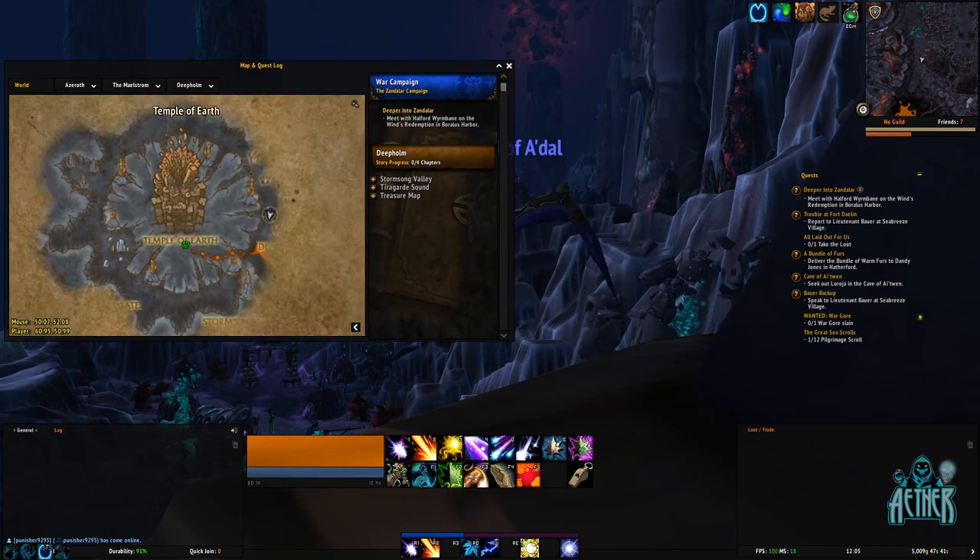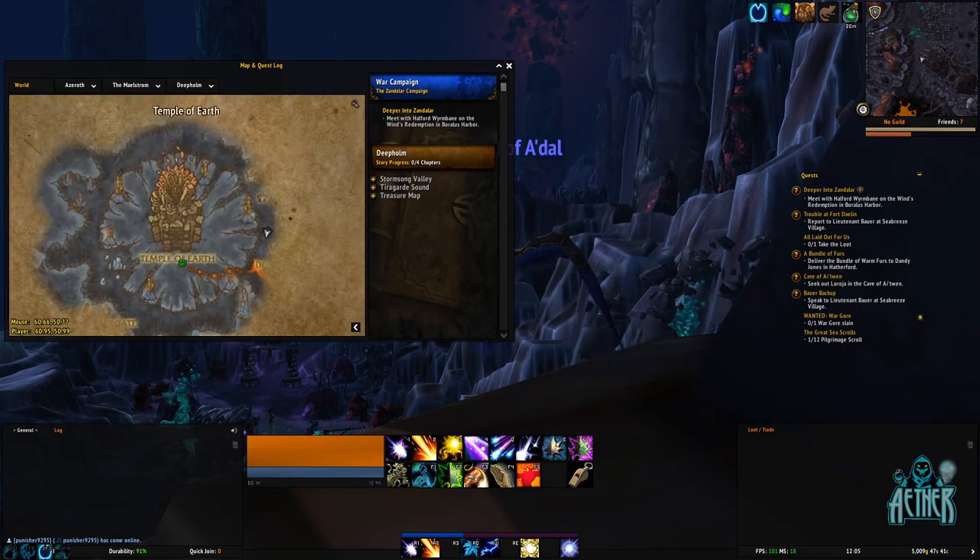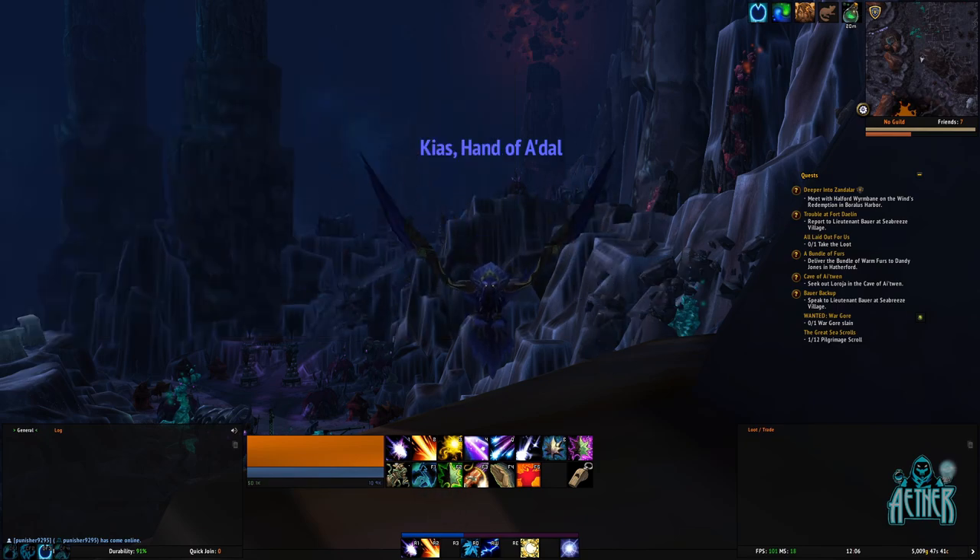The route we'll be taking is just east of the Temple of Earth, past the perimeter of the large central circle on the map. The mobs that we want are everything that begins with Twilight.